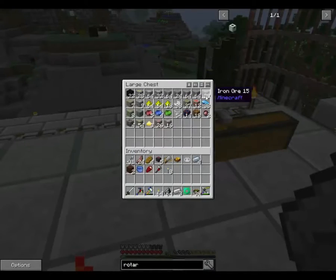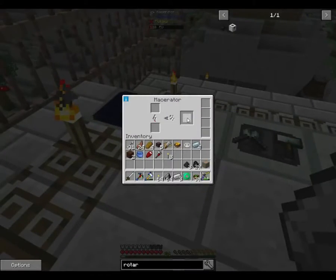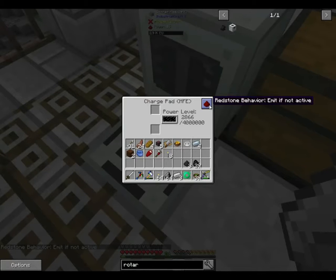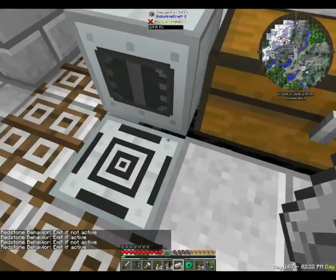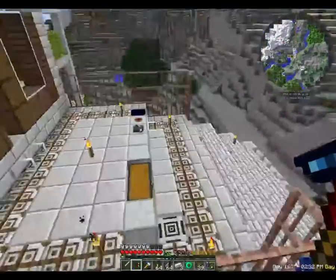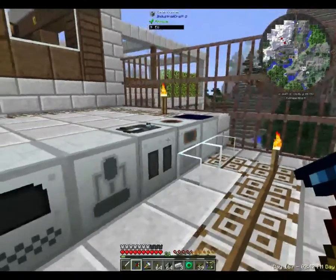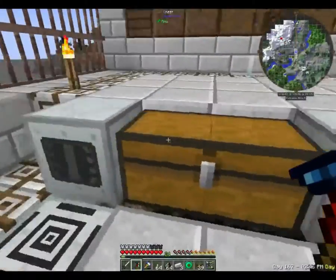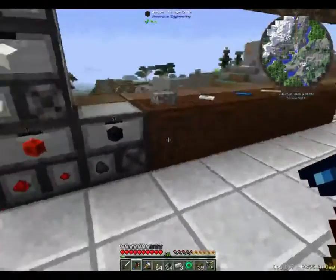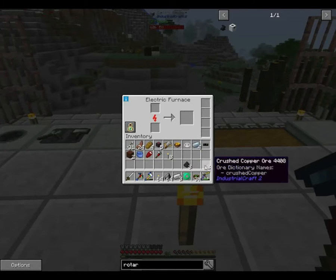We'll come out here and quickly process some copper. There's so much we can do with that. I do need to disconnect. There we go — crushed copper ore. We're just gonna throw the rest of the coal in here and let that run instead. We should be able to get away with the furnace to smelt our copper.